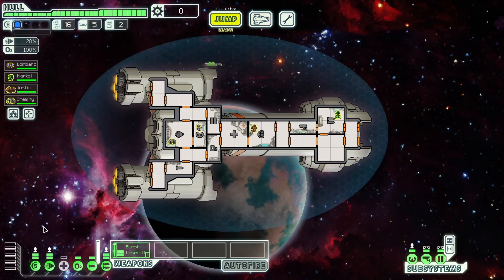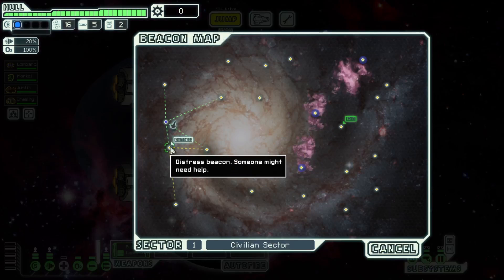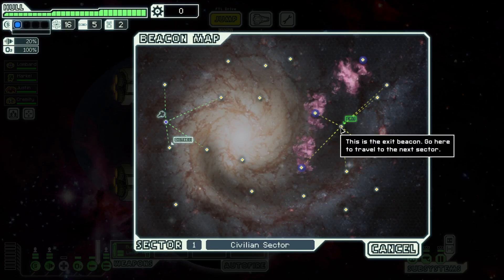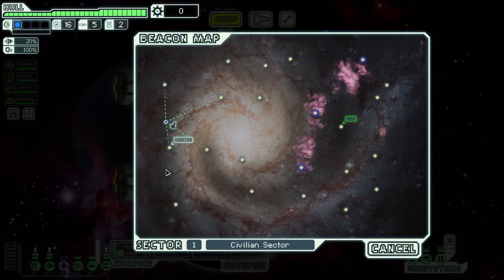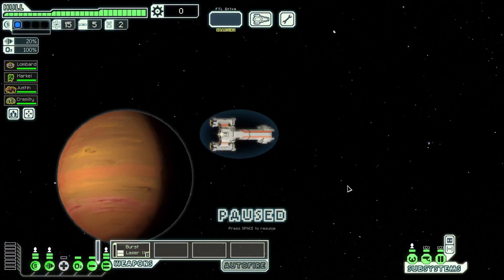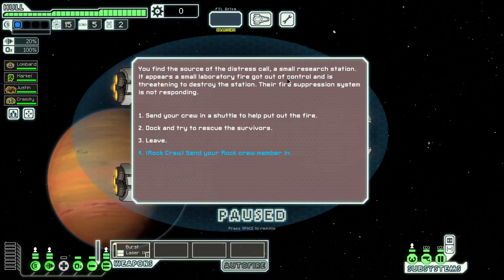Alright, let us begin with this layout. Let's save. Let's check this distress call, for example. Actually, let's plan out where we're going first. Are we going down or up? I think the better idea would be to actually go down here, because honestly I just feel like I have a lot more options if I do that. So let us go check the distress call.